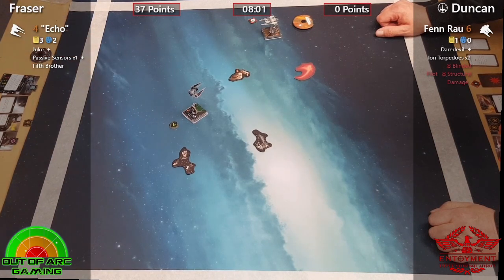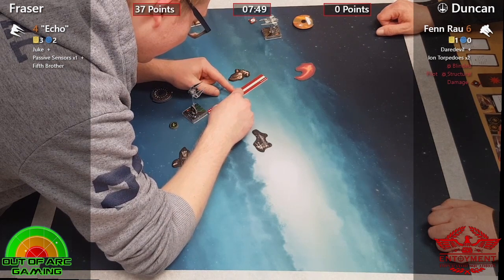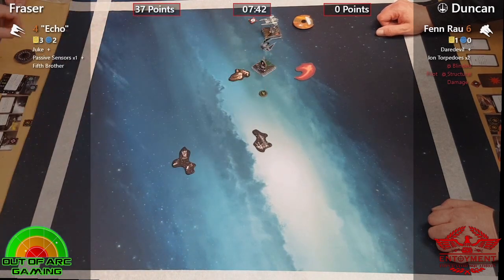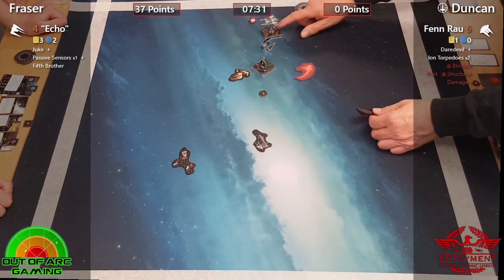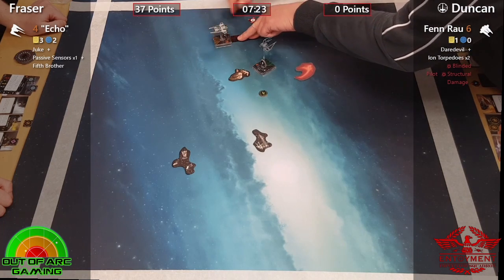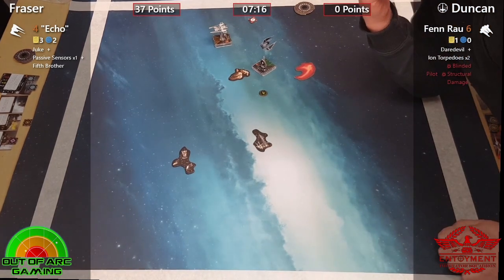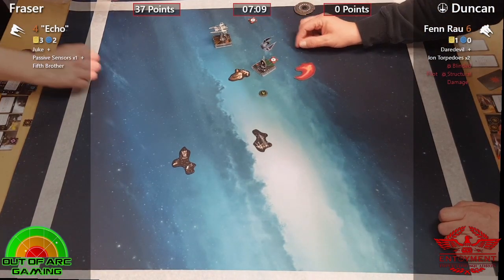Definitely avoid those obstacles, Duncan — you definitely don't want to be getting shot now. Echo is really showing how powerful it can be. Looks like Fraser may have misjudged his decloak there — maybe he was trying to squeeze in between the obstacle. Unless Duncan's done a hard one... I think he'll be fine. Duncan has done a two forward — he wanted to clear the stress he had on there. Get a target lock — that would be a very good idea right now. There's no point trying to do the Daredevil; just get the target lock and have your full dial open to you next round.